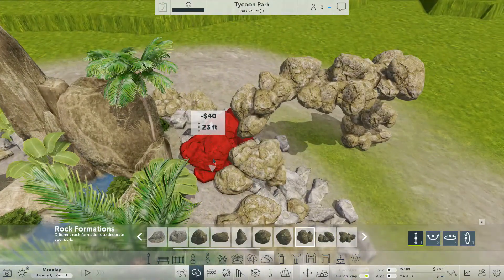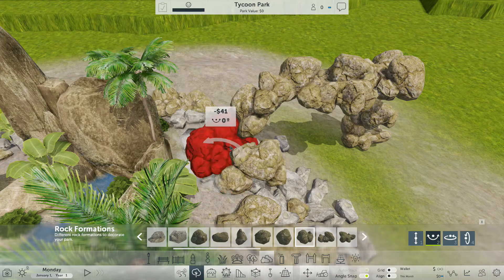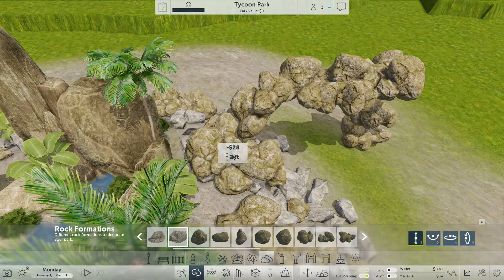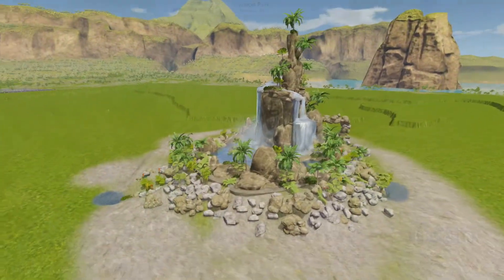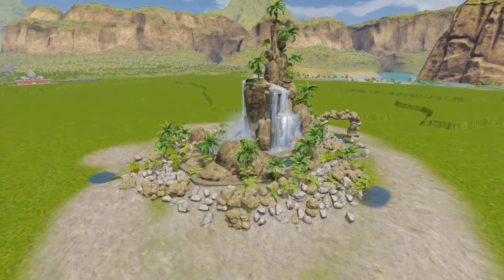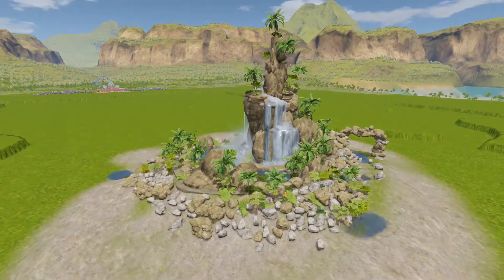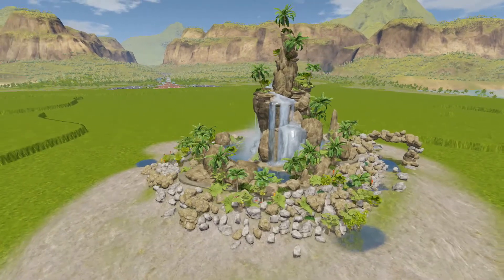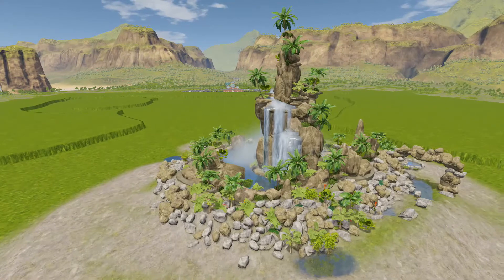I spent another 5 to 6 hours creating it all again. We got to a certain part and the saves were working fine. Did some more work, and I don't know if there's a bug where you can only have so many assets in the game, or if there's a problem with a certain flower or a certain rock. But again, after 6 hours of work, we got to a certain point and the saves refused to load.